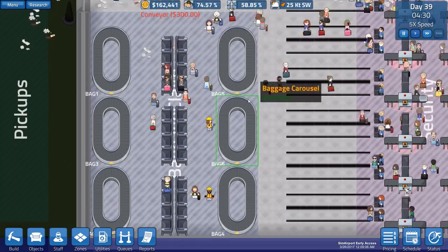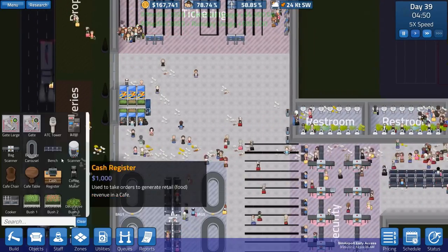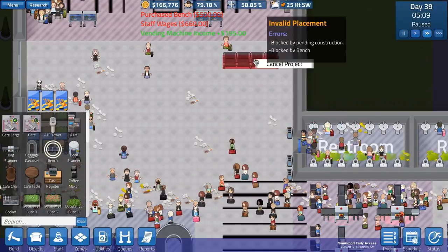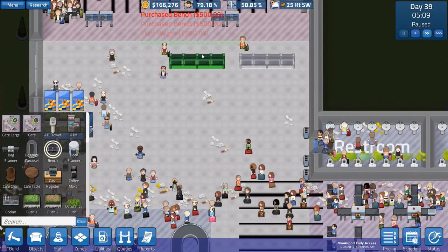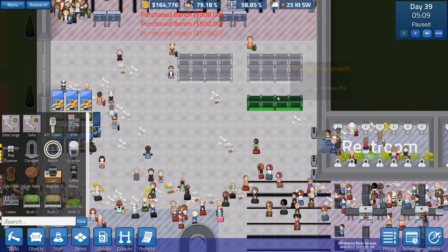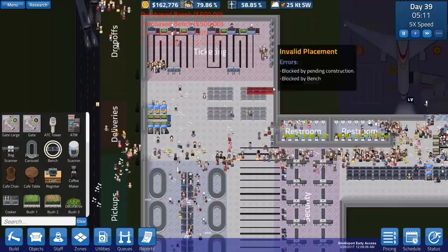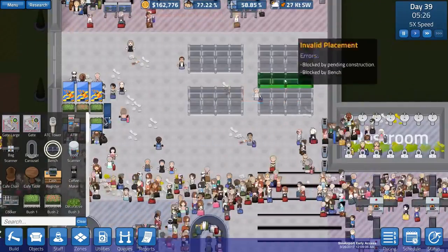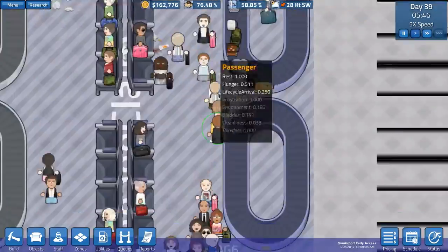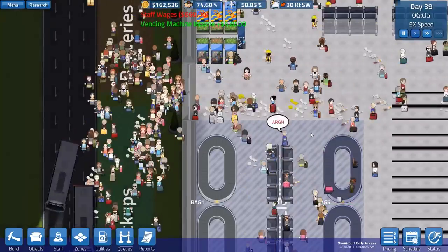People are actually sitting there which is useful. A lot of people have said we should place rows and rows of benches and I think they're right - that's something I should have done a while ago. It seems sensible since there's nothing else going on here. Look - people are actually sitting and waiting for their bags, so that's worked out. Oh my, that's a lot of people.